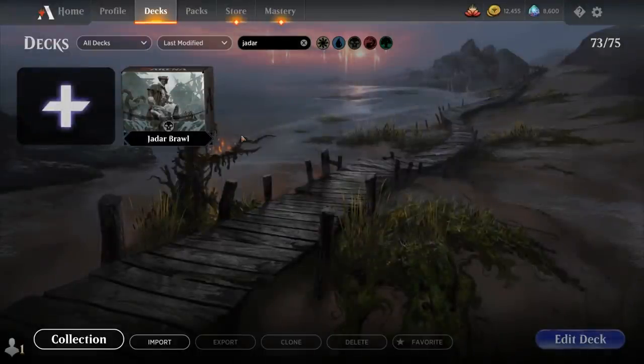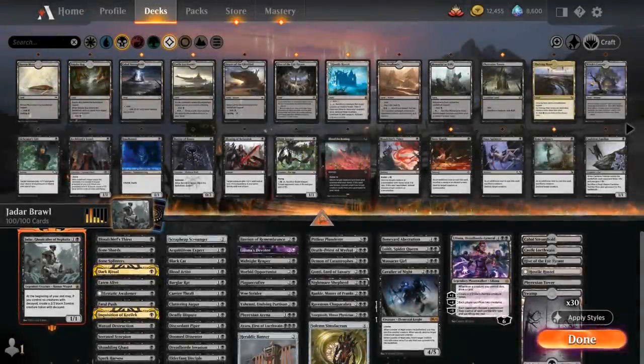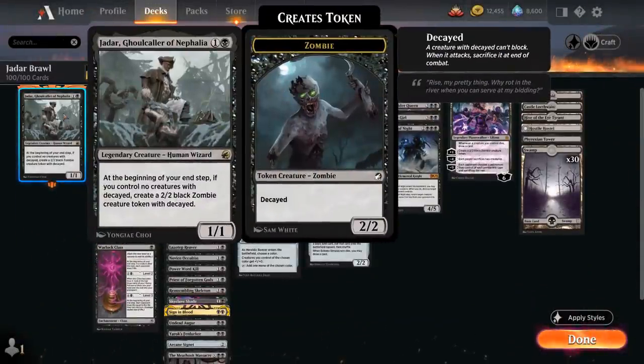Hello and welcome to another Historic Brawl Games video. Today we're taking a look at a mono-black Jadar Brawl deck featuring the 2-mana 1/1 Legendary Human Wizard from Innistrad Midnight Hunt, saying at the beginning of your end step if you control no creatures with Decayed, create a 2/2 black zombie creature token with Decayed. A Decayed zombie cannot block and it will get sacrificed at the end of combat after it attacked.